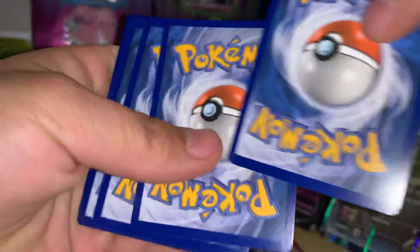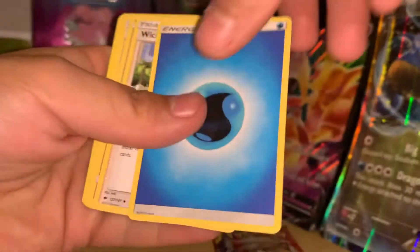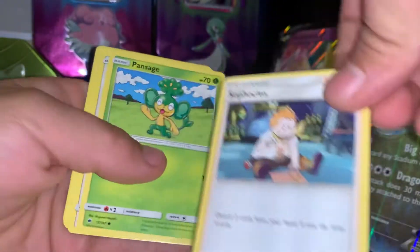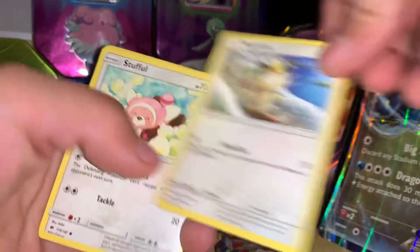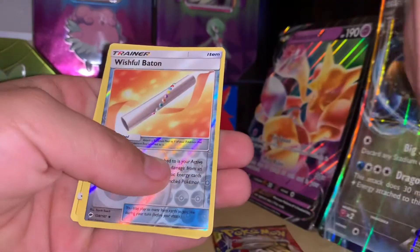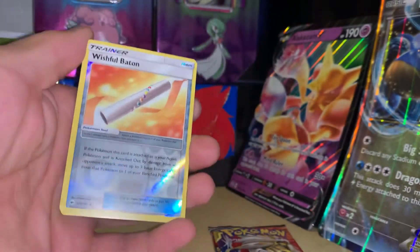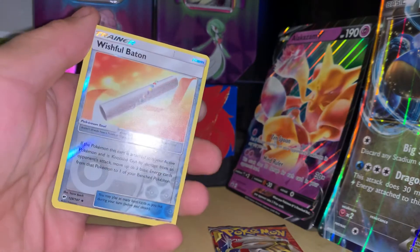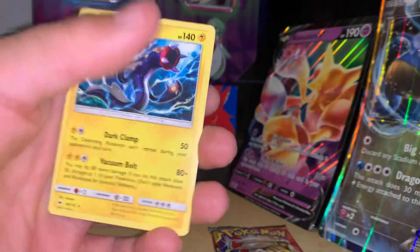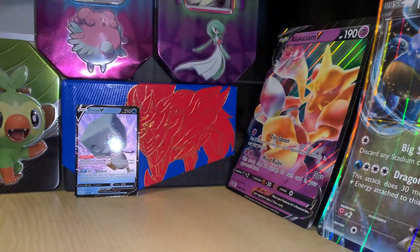One, two, three, four — Drip energy, see if we get some more drip. We got: Furfrou, Stufful, Old Charm, Mankey, Sneasel. Oh, I've never seen this one — Wishful Baton! That's a cool little card, Wishful Baton. And Electross.